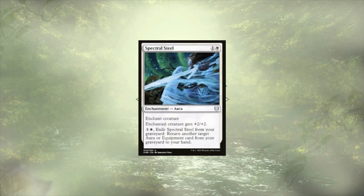Spectral Steel follows that up — a 2/2 for 2 is decent, and the ability to exile it from the grave to grab a different aura back to hand is kind of decent, but a little slow. We're not doing a whole lot of discarding, so it needs to hit the field on a body, that body needs to die, or someone needs to target it as removal. And if you're going to remove an enchantment in this deck, it's certainly not going to be the one that's only putting out +2/+2. There are much stronger targets, so Spectral Steel, get out of here.